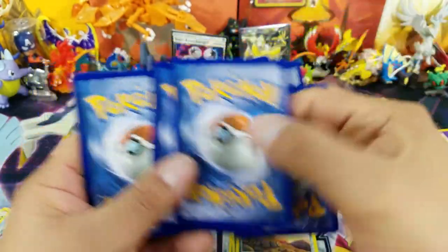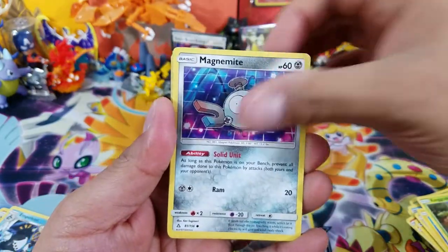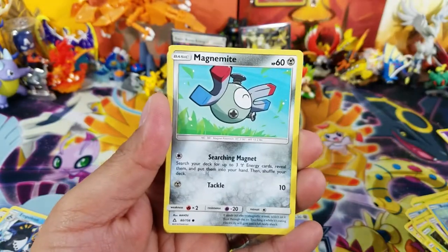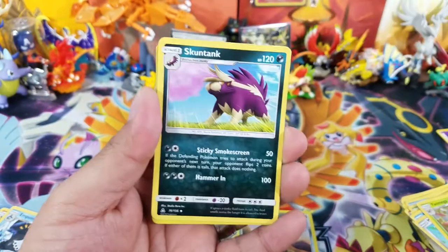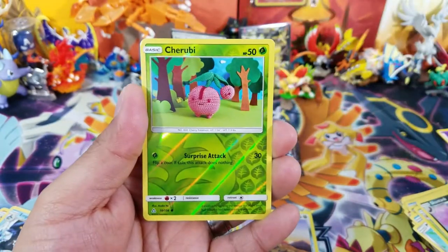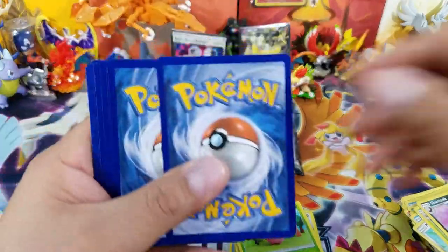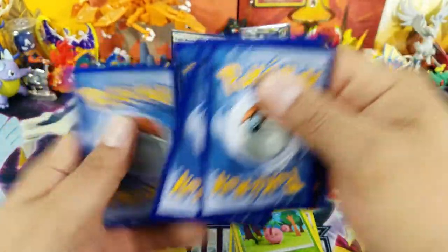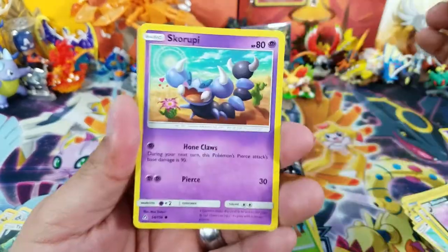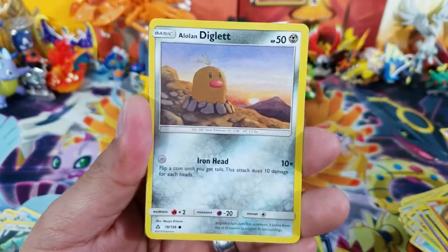Let's continue opening booster packs. Ultra Prism is the set of the year as far as I'm concerned. They've started to spoil Forbidden Light, which is Sun and Moon 6, due in May. I haven't watched many of the spoilers yet, but they've announced Hawlucha is back — one of my favorite Pokemon. I'll probably end up getting a case of Forbidden Light as well.